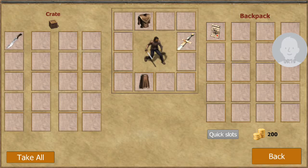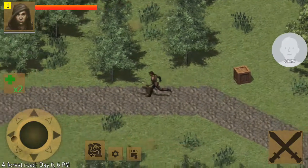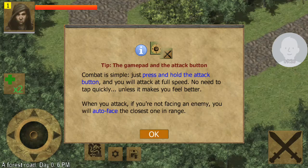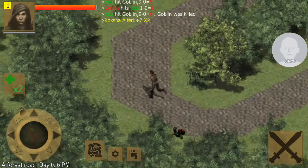We got a chest over here — I got an iron dagger. It's probably not as good as what I have, but I'm still going to take it — sell it. Like all RPG games, I can sell it. Goblin! Combat — simple, just tap the button. Got it. Just hacking away at a goblin.